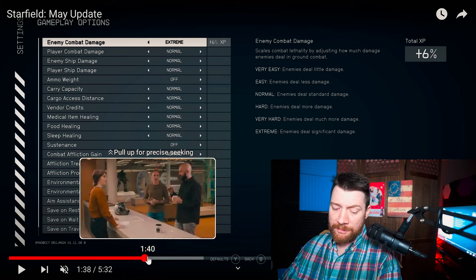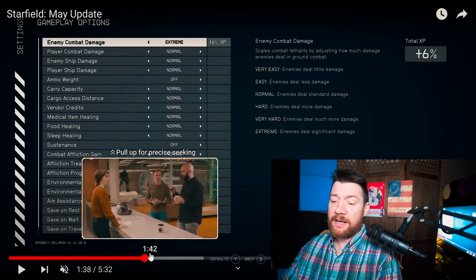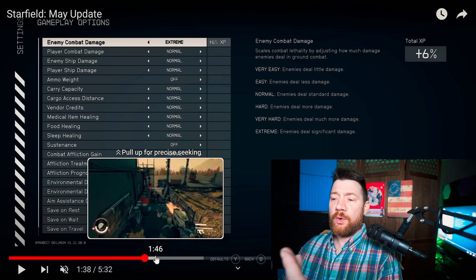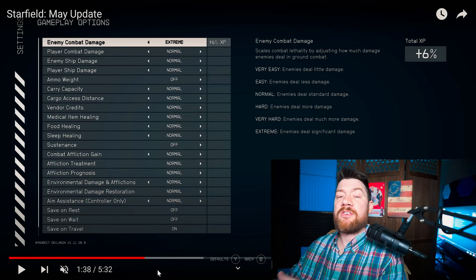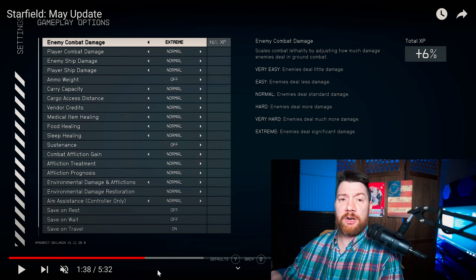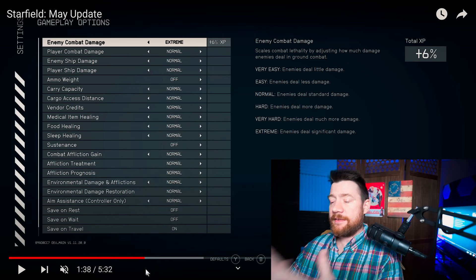Of course there are the console updates — you can read the full patch notes. The console updates for Xbox are going to have a performance mode now. It can target FPS, uncapped FPS. You can adjust your frame rate depending on the PC. So if you have a 120 Hz display, you might want to do 40 FPS instead of 30, because 40 divides into 120 evenly and runs smoother.